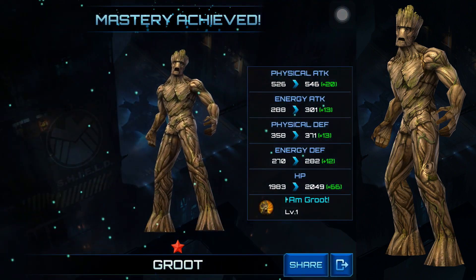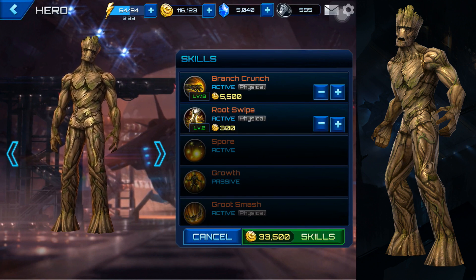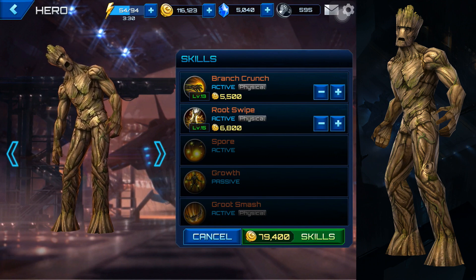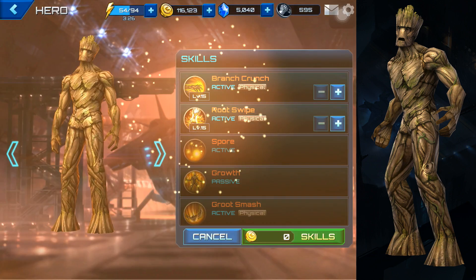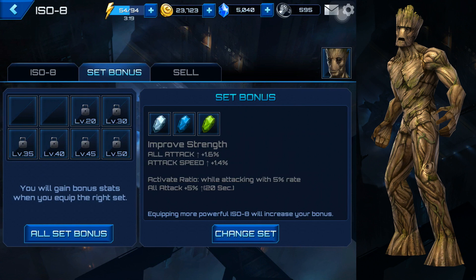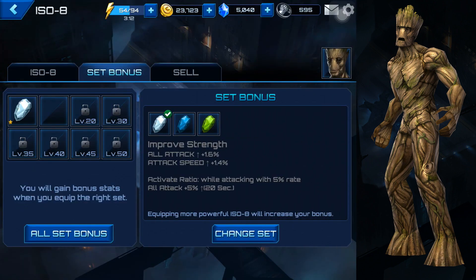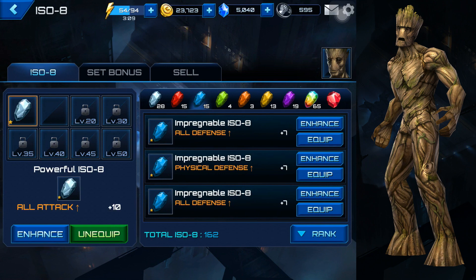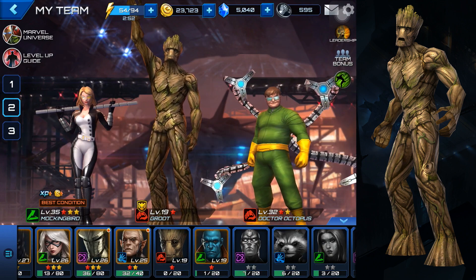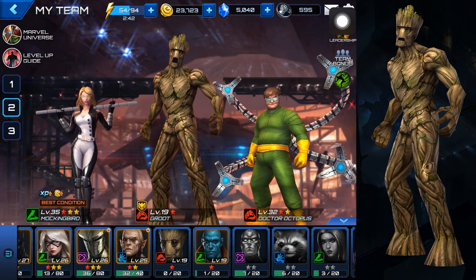Let's do some skills and get this up as much as I can. 15 - yeah, 15 looks like a good number. Let's look at my set bonus - the default set bonus is improve strength, all attack. Let's equip the 10 and let's do the all defense seven. There's a team bonus right here - tree, bird, and octopus - so when you use those three characters you get the bonuses, plus the purple button comes out.